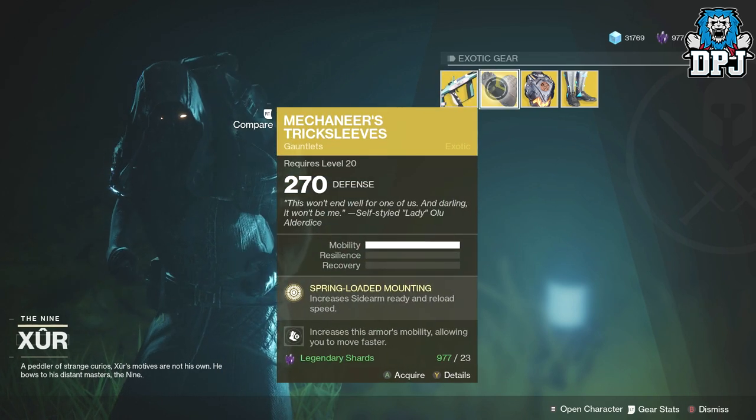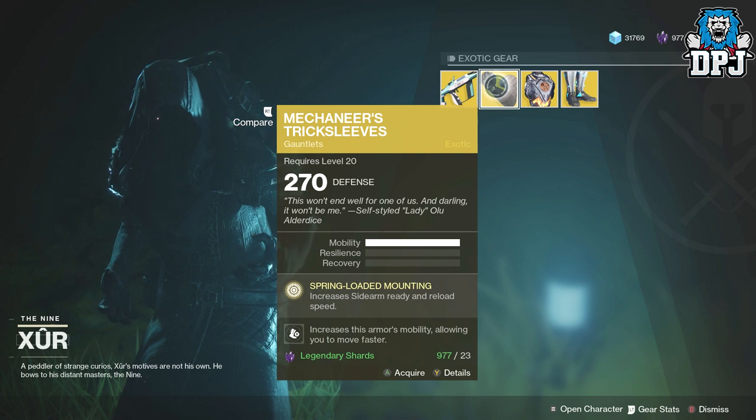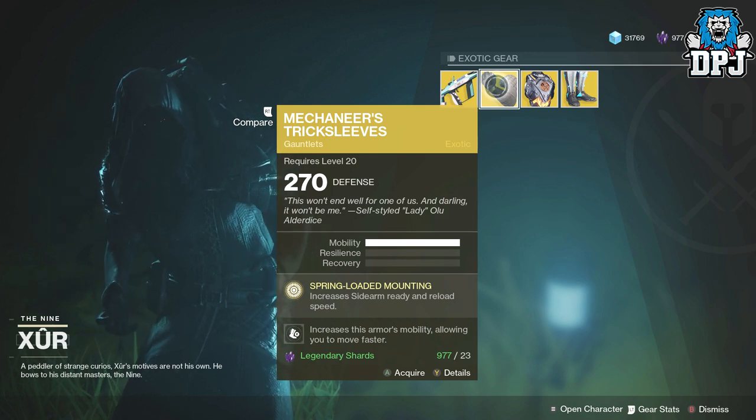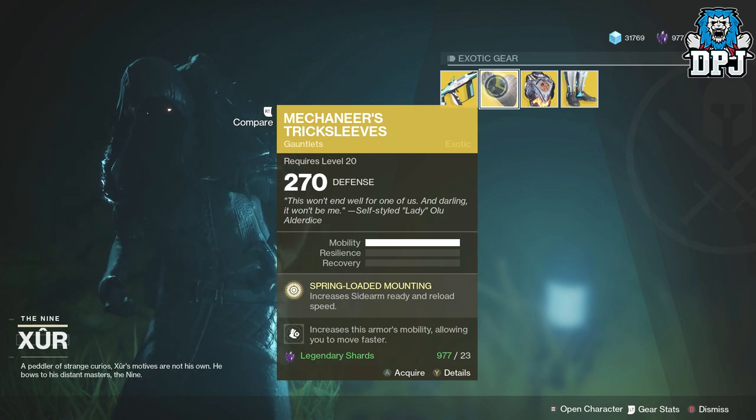For the Hunter we have the Mechanist's Sleeves, coming in at 270 defense and costing 23 legendary shards. The perk is Spring-Loaded Mounting, which increases your sidearm ready and reload speed — actually great when you use two sidearms, one in your kinetic and one in your energy slot.